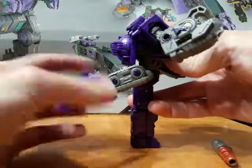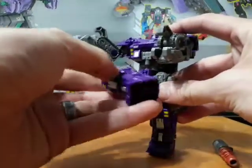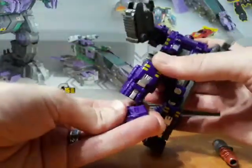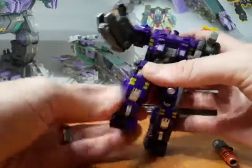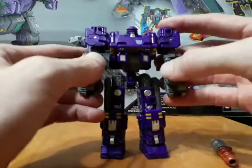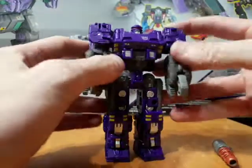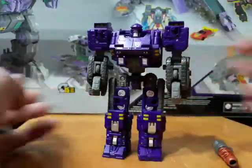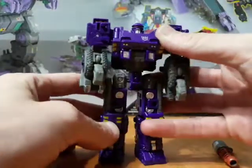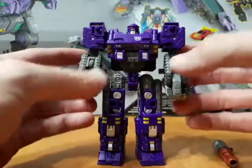He's got a knee, upper bicep swivel, a knee swivel because of how it works, and an ankle rocker — pretty well articulated for the weaponizers, given that they're parts formers. Pretty cool color scheme too — the purple does match Full Tilt, in case you were wondering.